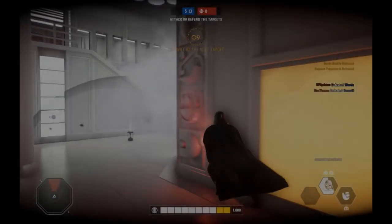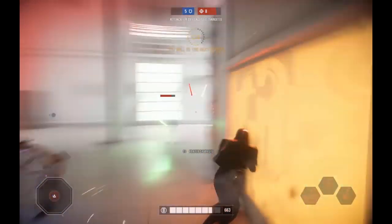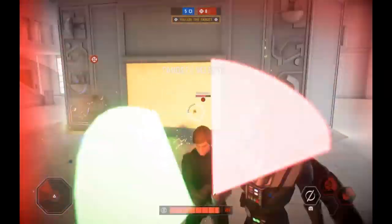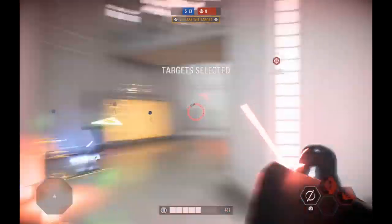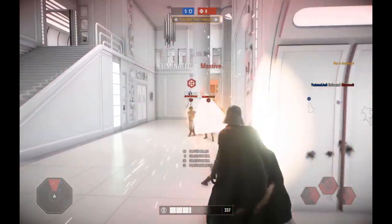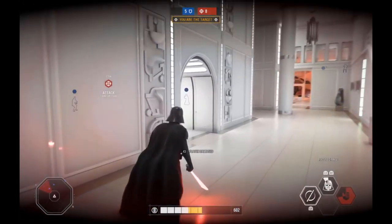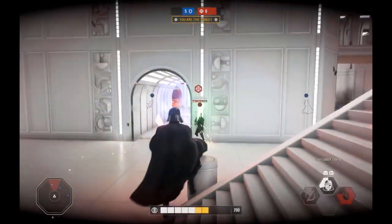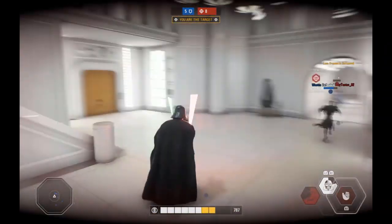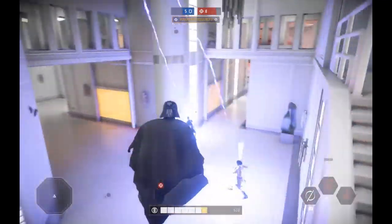While playing Heroes vs. Villains on Bespin, it became clear very quickly that you have to be careful on this map. Anyone who's played it in Battlefront 2015 knows exactly why — this map is going to be very similar to the likes of Naboo and Kashyyyk, as there are multiple areas where you can be pushed off, leading you to fall to your death. This adds another element of skill in those outdoor areas. I got caught with a Luke push a few times, so be careful. I know a lot of you in the community have been begging for new maps, and I'm sure this is just the first of many to come.